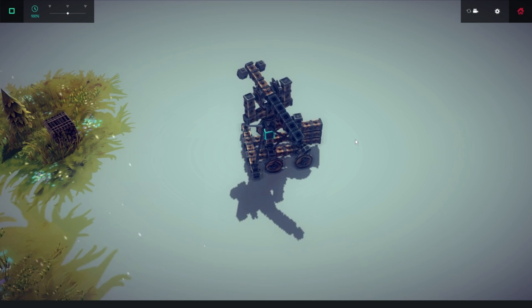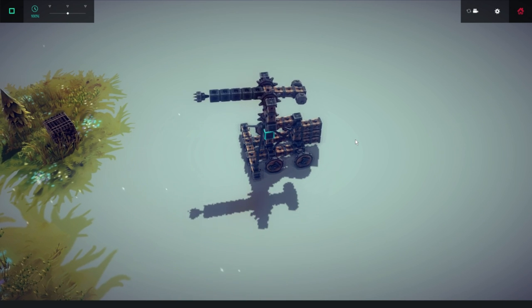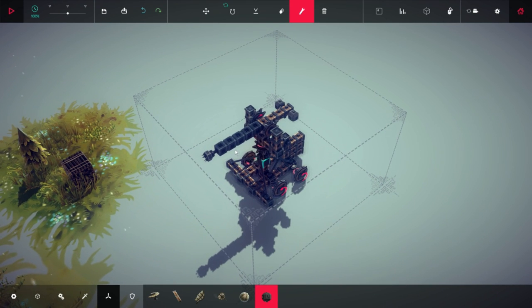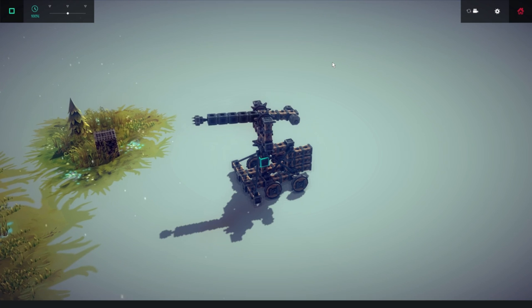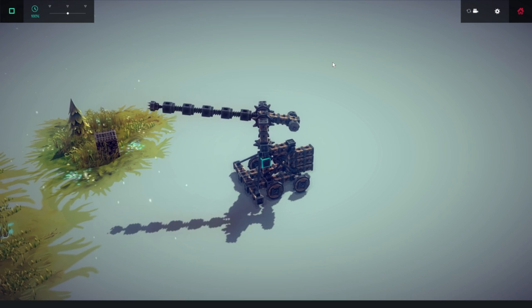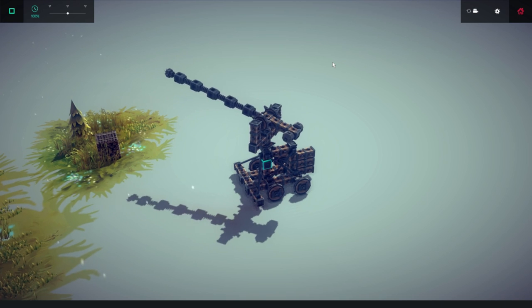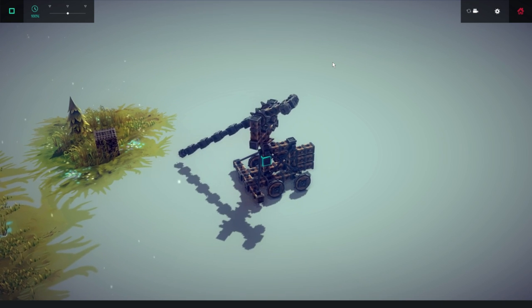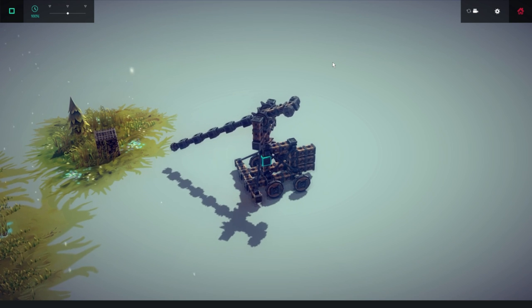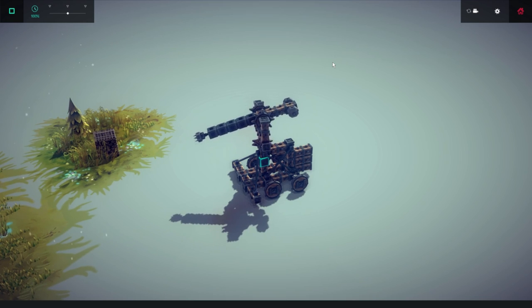So this is my first time using the pistons. I have them set down to a pretty low speed — 0.10. Basically the pistons were extending too fast and they were making the vehicle get flung all over the place. But now with the slow pistons taking it nice and easy.